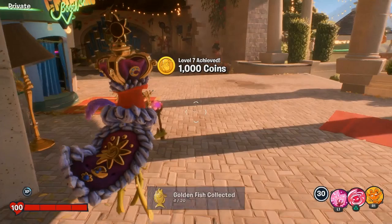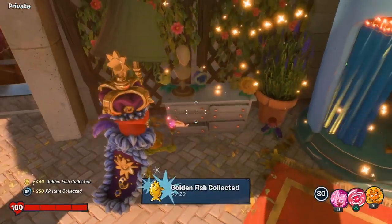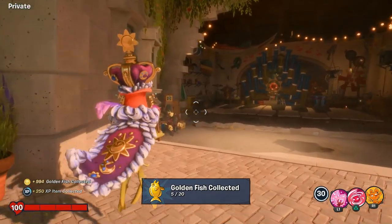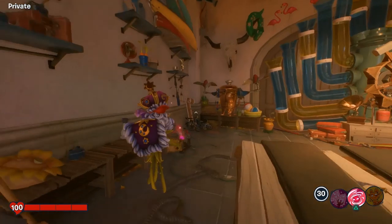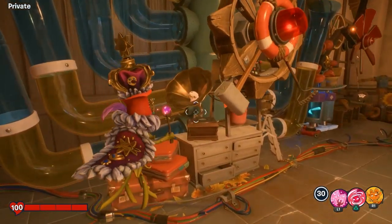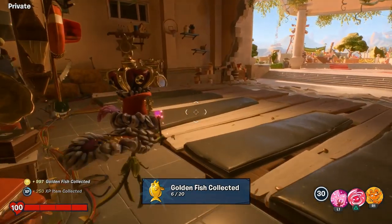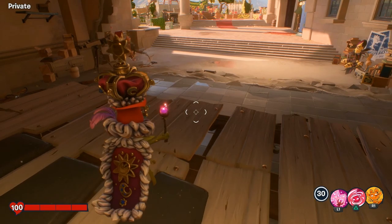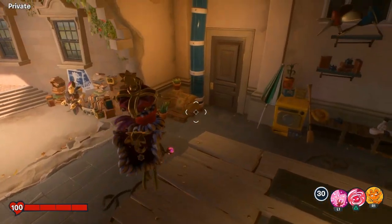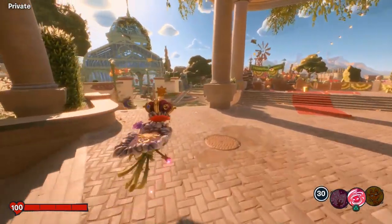Now we have a couple more in the piano room. Go around the corner — look down in that drawer and you'll get a fish, and there's going to be another one behind the piano keys. This piano, by the way, is where you get the Pianist trophy — all you need to do is play the Plants vs. Zombies theme song on it. Anyway, we're here searching for fish, not to play piano.